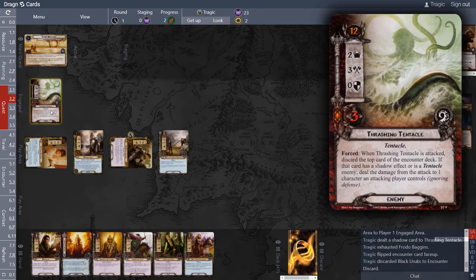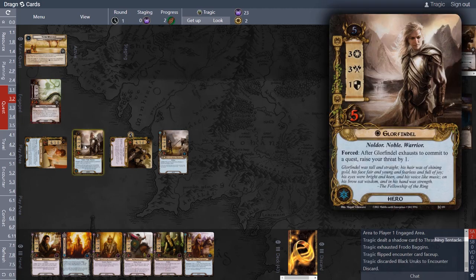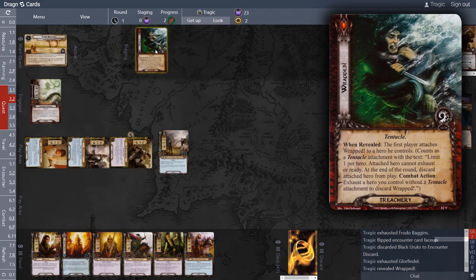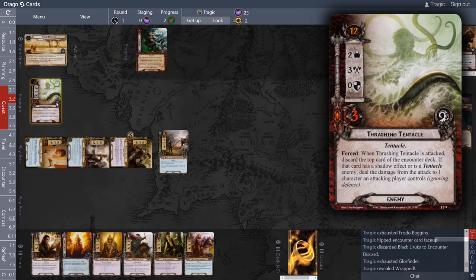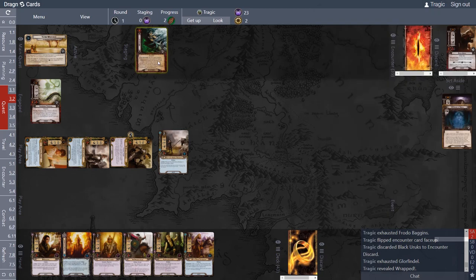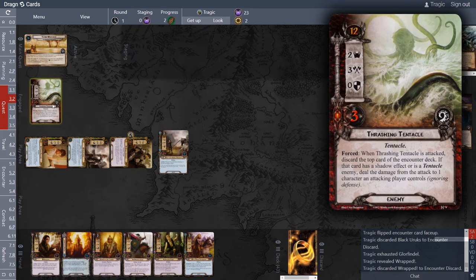Now we attack back — we only need three to kill it, so we attack with Glorfindel, and we draw another card. This is a tentacle card — it has Tentacle as the type — but remember, it only triggers off tentacle enemies, and this is not an enemy. So nothing happens, the wounds are placed, and he is killed.